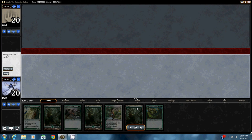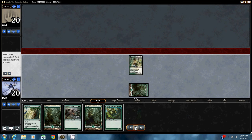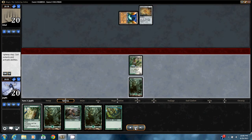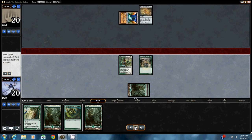Game 3 of round 3. Open hand full of threats and lands — I can cast everything. Pretty good keep. He plays Power Plant and an Expedition Map. I draw another forest — just going to get in for 2 here.